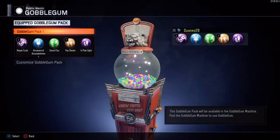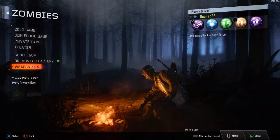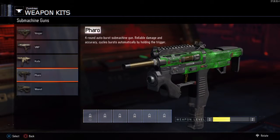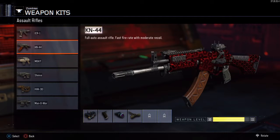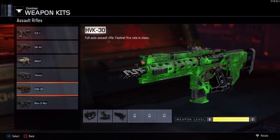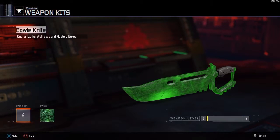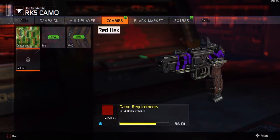I'm having a look at my Gobblegums, and I'm going to show you the Red Hex camos I've got so far. I've got the Vespa, VMP, Cuda — I do want to get the Pharaoh and the Weevil but I'm not too bothered right now. Got the ICR, the KN-44, haven't got the M8A7 yet, no chance on the Shiva, and the HVK 30 — I think I might have got that now. I've only got like 46 toward one of the others, so I might try to do that because it looks pretty cool.